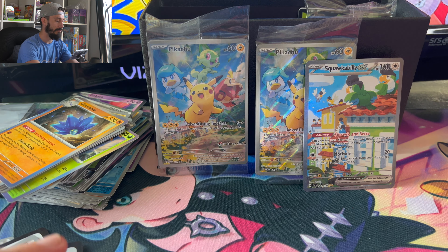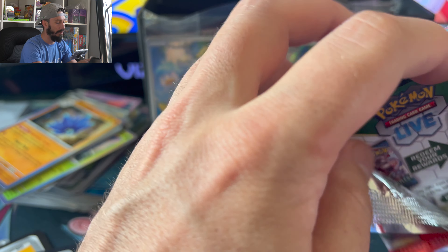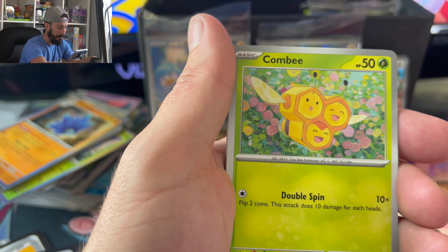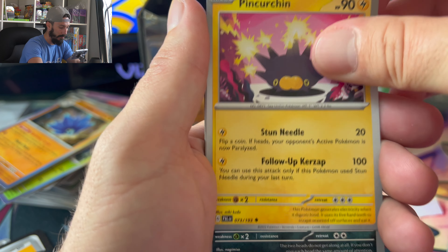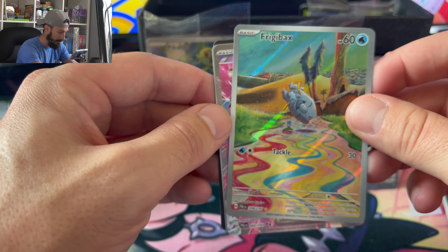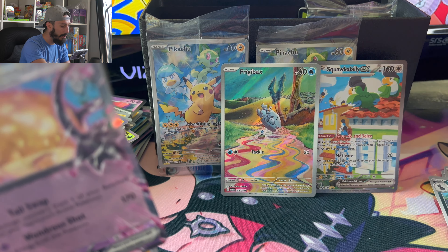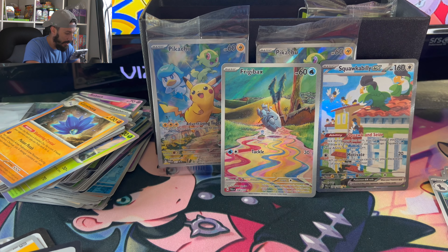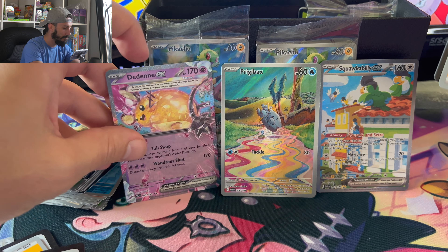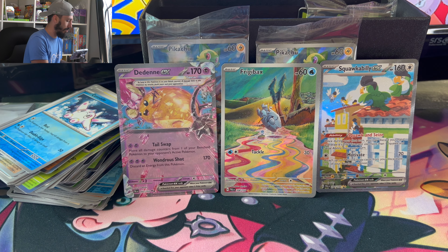So there's our first one. I had a feeling I might not pull anything else since it took so long. Whooper, Combee — and a Frigibax and a Toxtricity EX. So we got Gardevoir and a Squawkabilly EX alternate art — there we go — and we'll throw in the Toxtricity EX. Not too bad, not too bad.